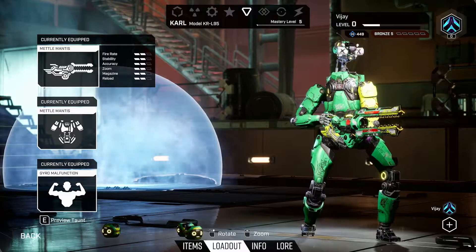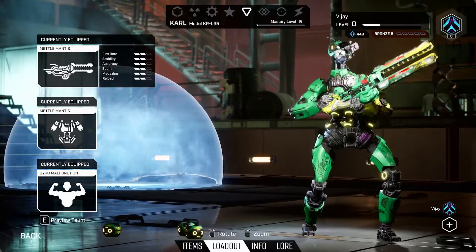Players are able to pre-order the game right now. And if you pre-order, you will get your hands on an exclusive Carl suit and weapon skin. Additionally, you will get 20% off the base price of the game, regardless of which storefront you purchased it from.